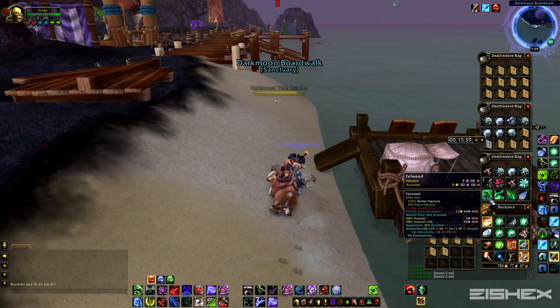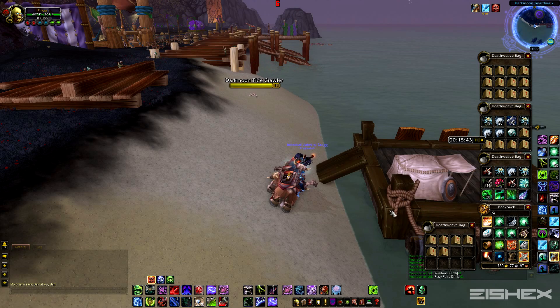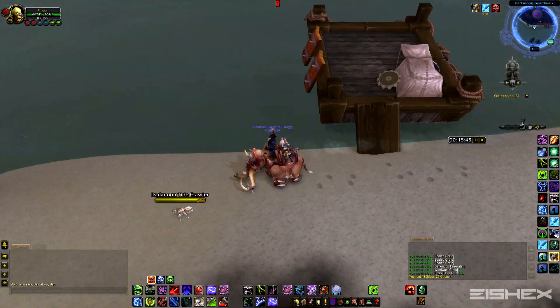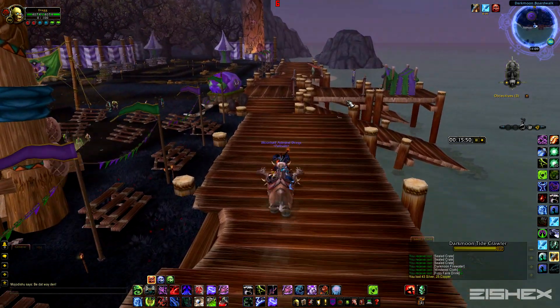You just right-click the crate and it opens up with all kinds of stuff — a lot of it is trade goods and you can make quite a bit of gold off that. They actually dropped some silver too, which is pretty awesome. I'm going to open all of those up and see what we got in the end.